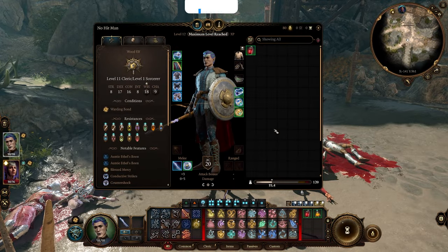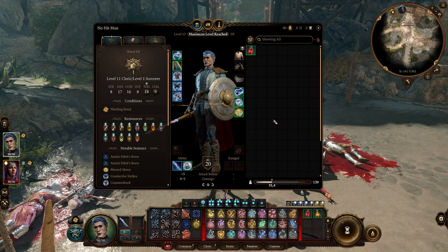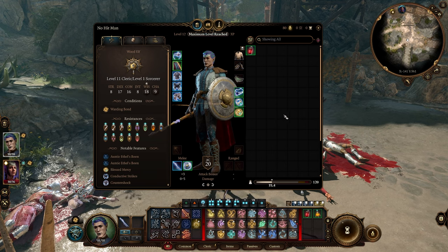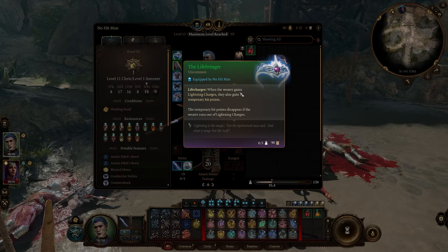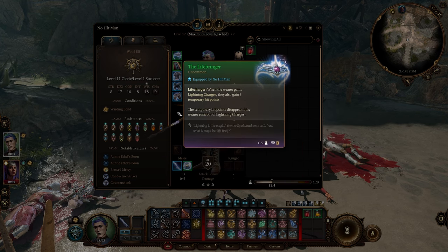Now let's go over the gear. These are all items available as early as Act 1 and are must-haves for this build. First, the Life Bringer: when the wearer gains lightning charges they also gain 3 temporary hit points. Since we'll be gaining lightning charges constantly, we'll be gaining temporary hit points all the time.